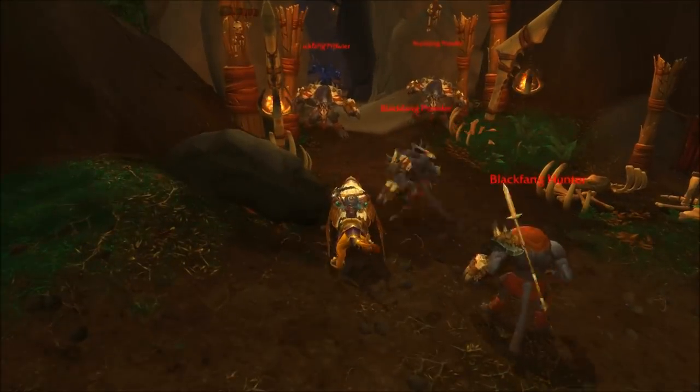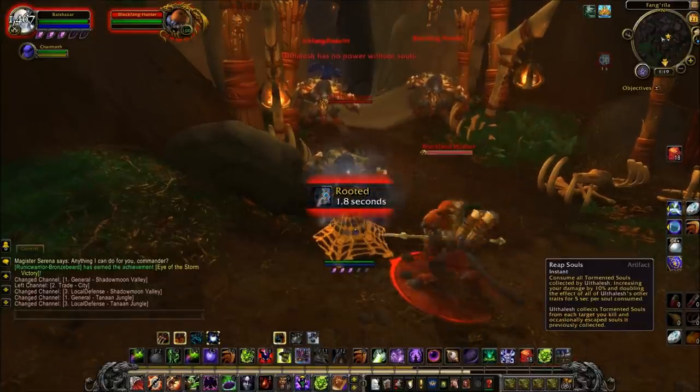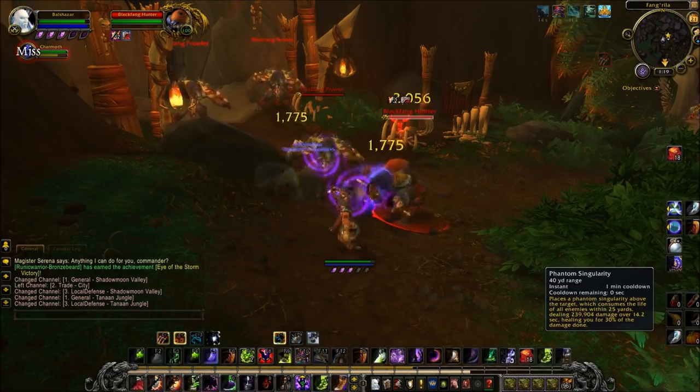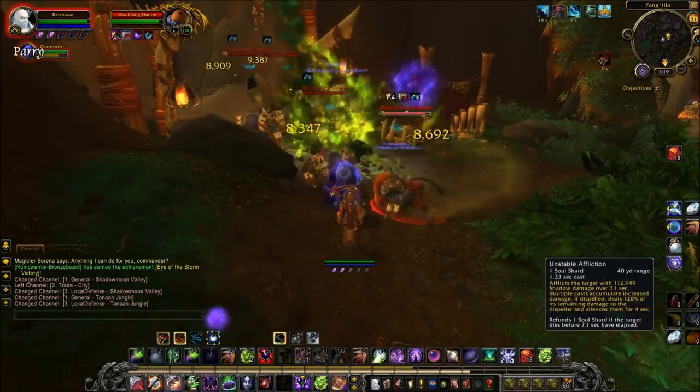Here in Fangrile, you get these big cats which drop Black Fang Claws, which can be traded to the nearby Saberstalker Quartermaster for, amongst other things, the Savage Cub Pet, which sells for over 10k gold on the auction house. These cats also drop a decent amount of sumptuous fur and greens.